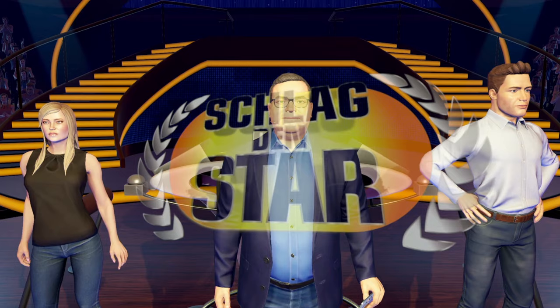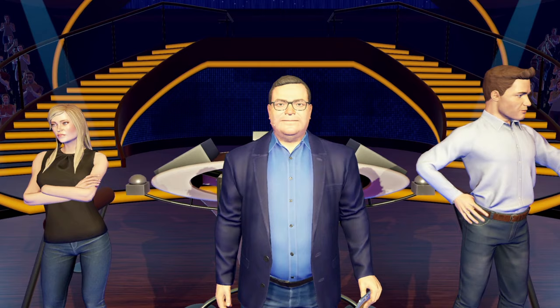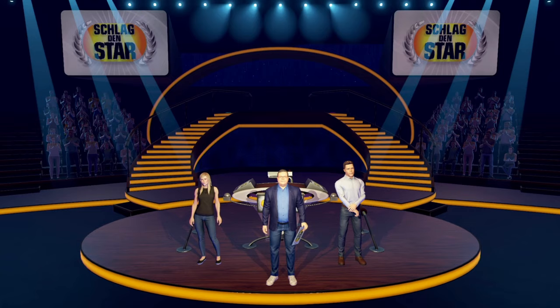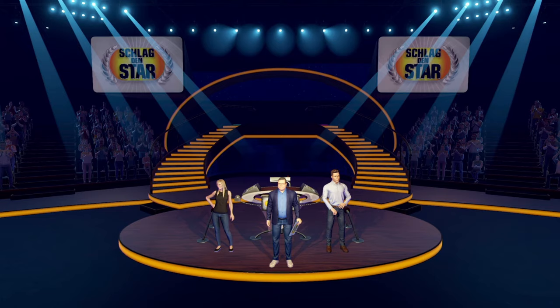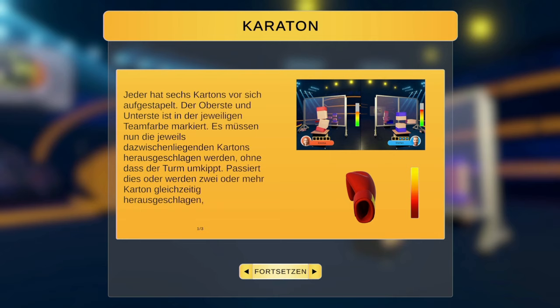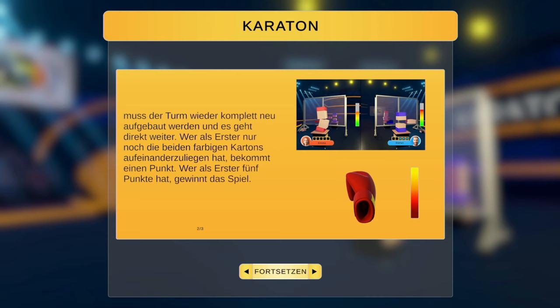Mal sehen, welche Stars sich heute bereit machen. Zum ersten Spiel des Abends – Elton, was ist Spiel 1? Karaton! Jeder hat 6 Kartons vor sich aufgestapelt, der oberste und unterste ist in der jeweiligen Teamfarbe markiert. Die dazwischenliegenden Kartons müssen herausgeschlagen werden, ohne dass der Turm umkippt. Passiert dies oder werden 2+ Kartons gleichzeitig herausgeschlagen, muss der Turm neu aufgebaut werden. Wer nur noch die beiden farbigen Kartons aufeinander hat, bekommt 1 Punkt. Wer zuerst 5 Punkte hat, gewinnt.